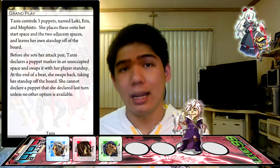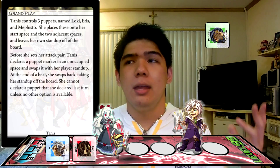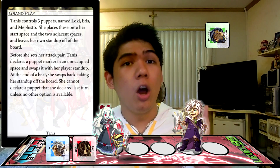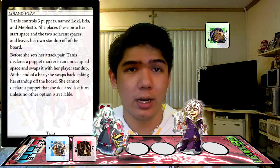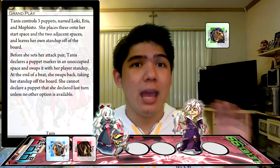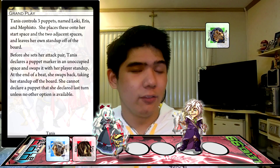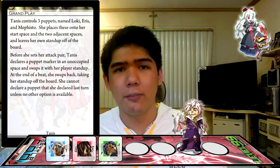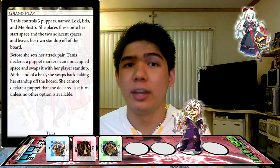Before setting attack pairs, she must select one of the puppets and then switch places with them. She can't pick puppets that she picked last beat, or puppets that her opponent is standing in. However, that restriction can be bypassed if there are no other options left. At the end of every beat, she swaps back with whichever puppet she swapped with at the start of the beat, leaving the three puppets on the board again, and this keeps going on and on.